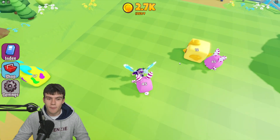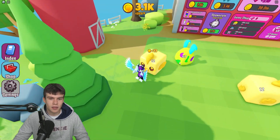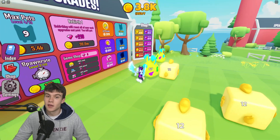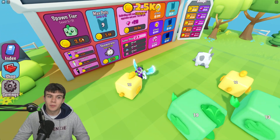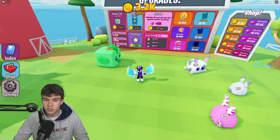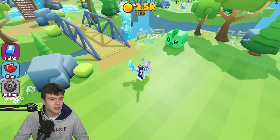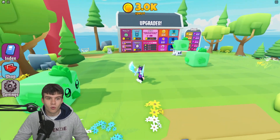Let me try flinging them together — okay, it kind of worked but not consistently, so we'll just go ahead and place them normally. Right now we have 4.3k which is enough to buy some extra spawn tiers, which is going to help us out a ton. Now we spawn in the green ones. I'll upgrade my speed again — even though it's only 0.2 it does make a difference. There's also a shop with some game passes.